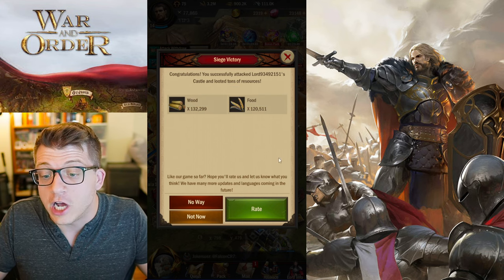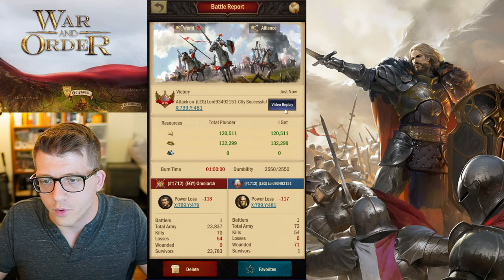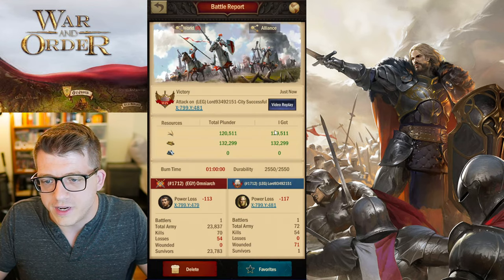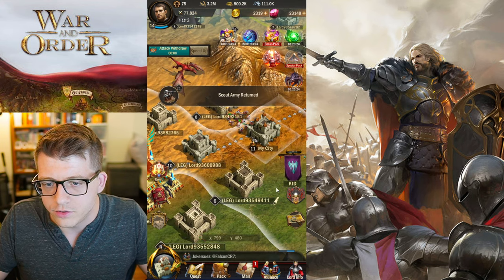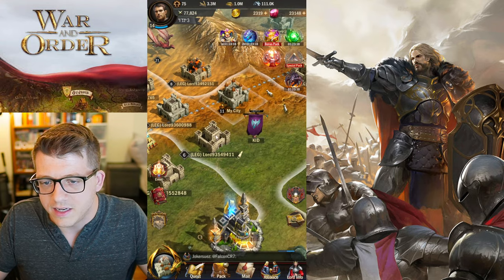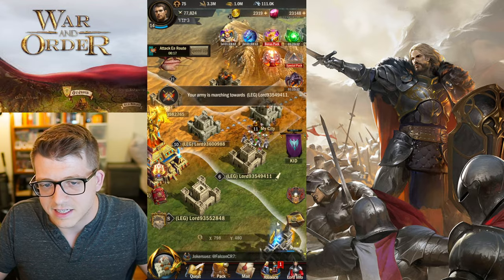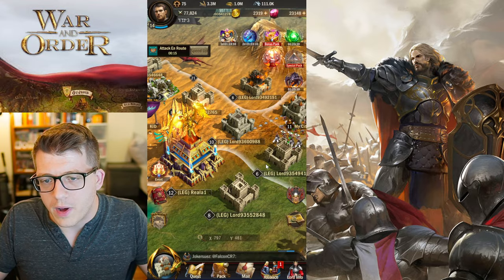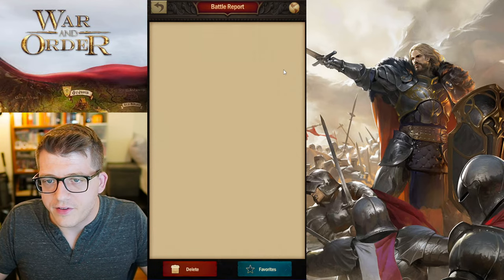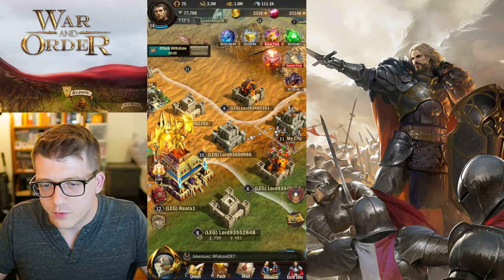We successfully attacked and looted tons of resources — let's go! That's actually really big. Battle report — he had the dragon and barely any units, so that was free. That was actually a lot of resources. Let's look at the scout report from the next dude — he's got barely anything, but I'll hit him anyway. We got the burn! Did he have any units? Zero power loss — yeah, nothing too crazy there.